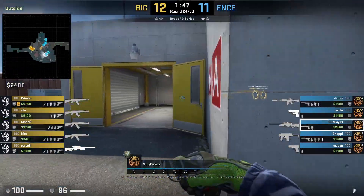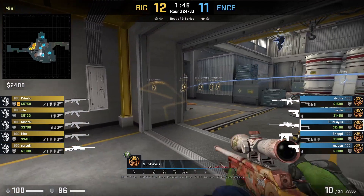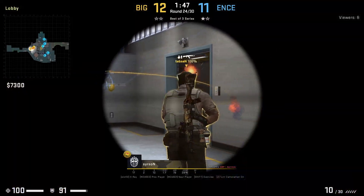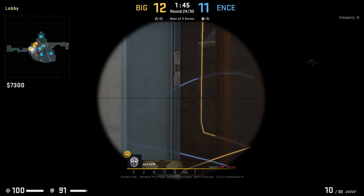Zampai flashes door before peeking from main and then kills Searson. The flash doesn't fully get Searson, but it's a good idea nonetheless because the T upper gets there first before the CT upper.